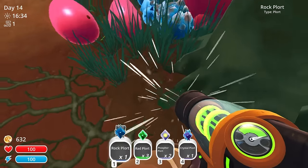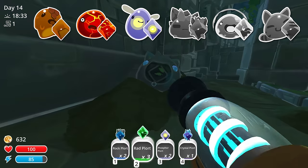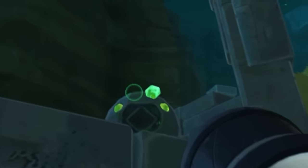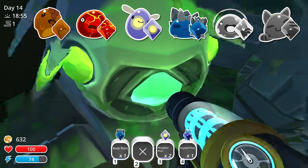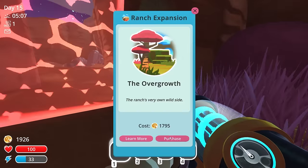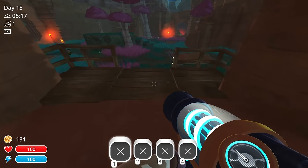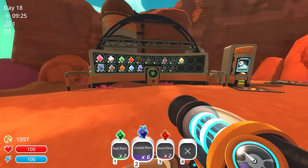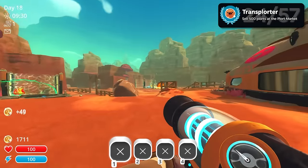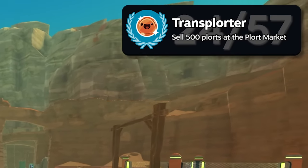Following that detour, I collected some more plorts needed for the gate. Almost able to open the gate, I returned to my ranch and purchased my next expansion — the overgrowth. I then sold some plorts and earned my next achievement, Transplorter — sell 500 plorts at the plort market.